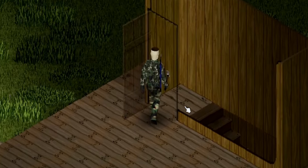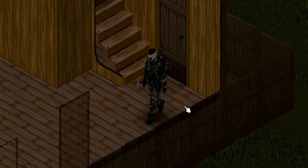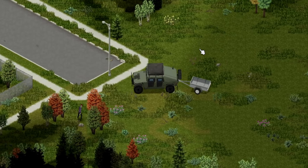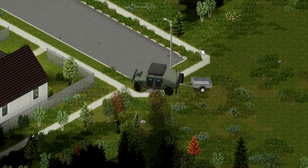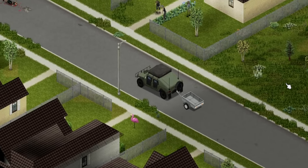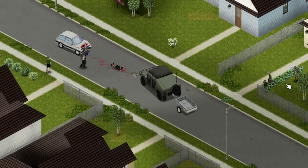Now that the foundations are all set, it's time to decorate the base. It's time to head back to the city — this is the part where you can really get creative, since you have the whole city to choose from and pick the furniture that best suits your base.